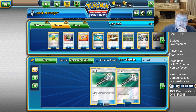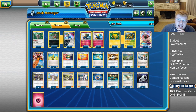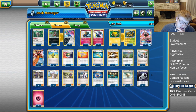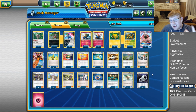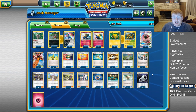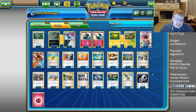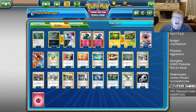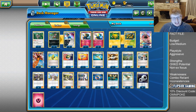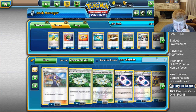The only other card I'd hugely consider is Field Blower - removing Garbotoxin to restore Wonder Tag and Instruct might be important against Garbodor variants. However, if you're being N'd down to one or two cards and have to hit the Field Blower, you may as well just up your Guzma or Lillie count, which is what I chose to do. We really only need abilities in the opening turns for Bridgette plays, so Blower is a bit too cute to only play one of.